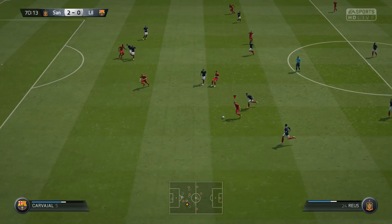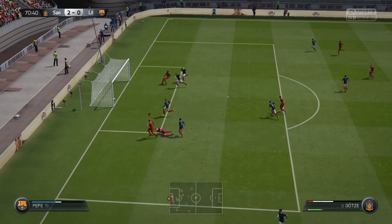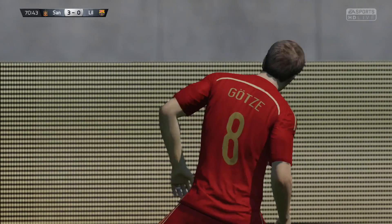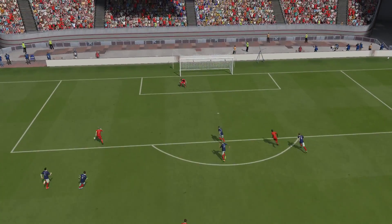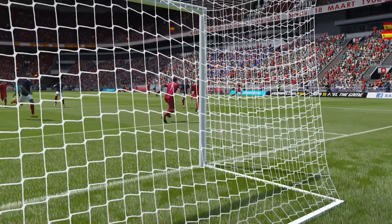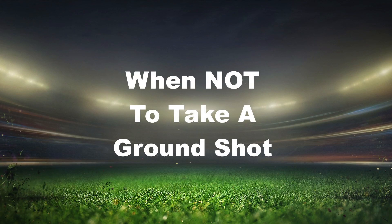You take that ground shot with a little bit of power right underneath him — he's going to slide right over it. In this FIFA especially, when the keeper is moving his feet, his stats go way down it appears. He just doesn't know how to stop the ball. So it is a really keen opportunity to take the slowest of shots and it will go right underneath him — he will not be able to react to it.